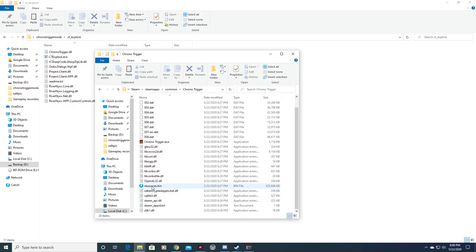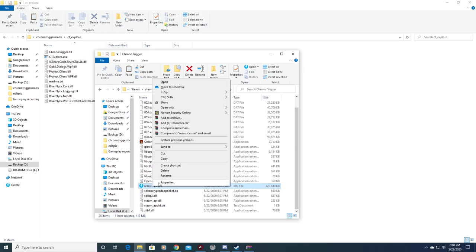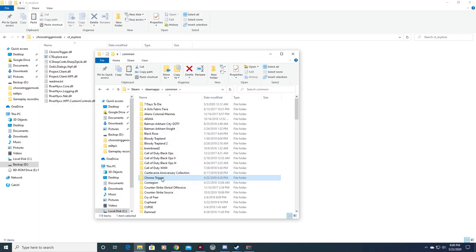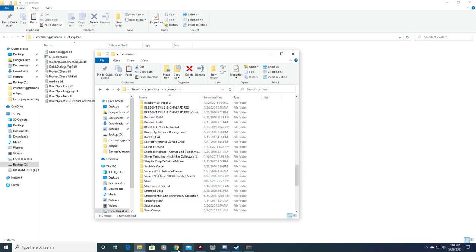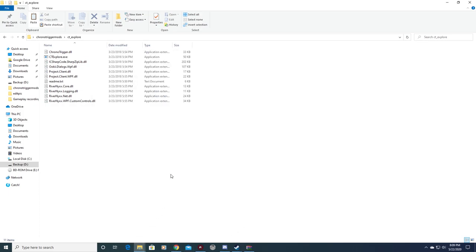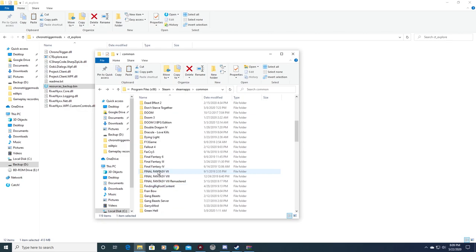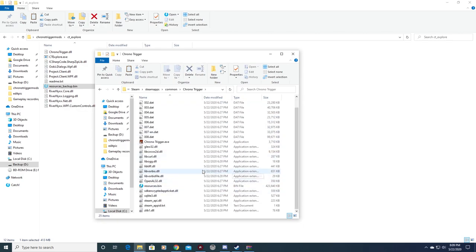What you want to look for is the resource.bin file. Make a backup of this just in case you screw up during installation or replacing a patch — that way you can always go back to the original. I'll put it in my CT folder, rename it 'backup', and throw it back. You want to be able to separate the files so you know what's what.